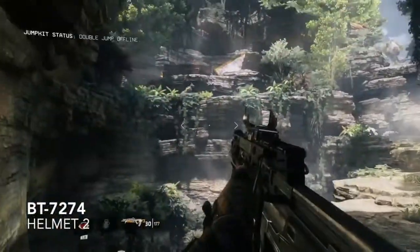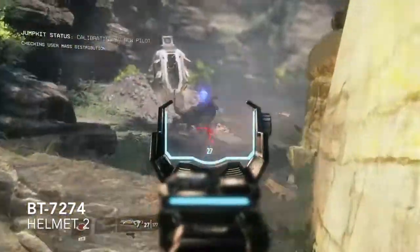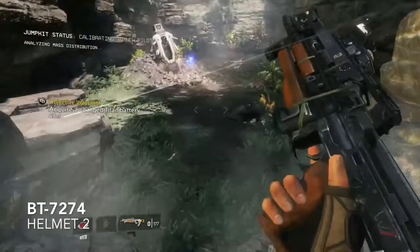This one shouldn't be too hard to find as the normal course of the mission takes you straight past it. Just after this wall run you'll encounter some prowlers and a little crashed pod, and you can already see the helmet glowing right next to the pod.